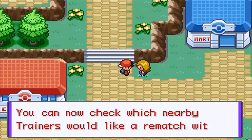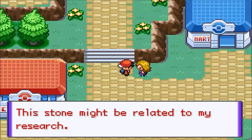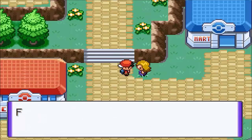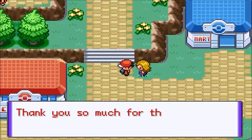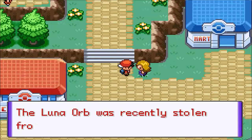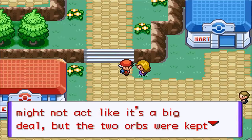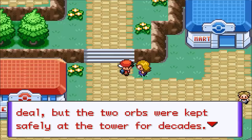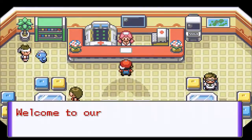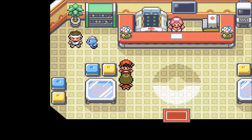You can now check which nearby trainers would like to have a rematch. 'Alright, that odd stone — where did you find it? This stone might be related to my research. Could I please have it? It's really important for me.' I mean, she's helped us out a lot, so we'll say yes. 'Thank you so much. I owe you anyway. It was nice meeting you. Be careful — the Luna Orb was recently stolen from Astral's Tower. The two orbs were kept safely at the tower for decades. Take care of yourself.' So maybe she just stole something really important from us, but she seems nice enough.